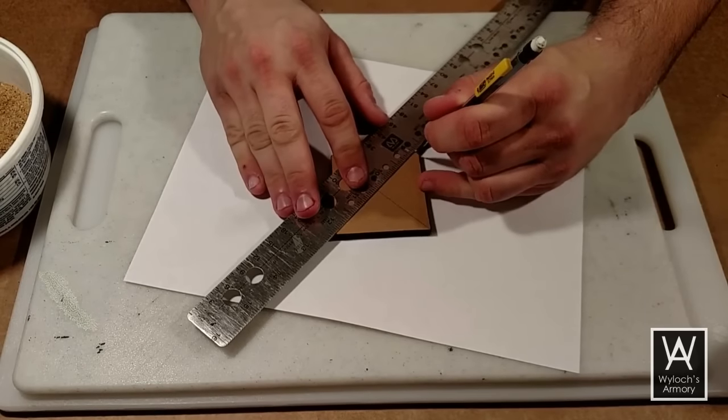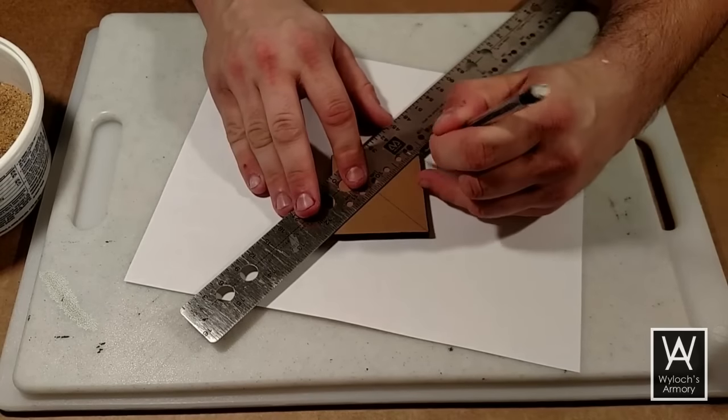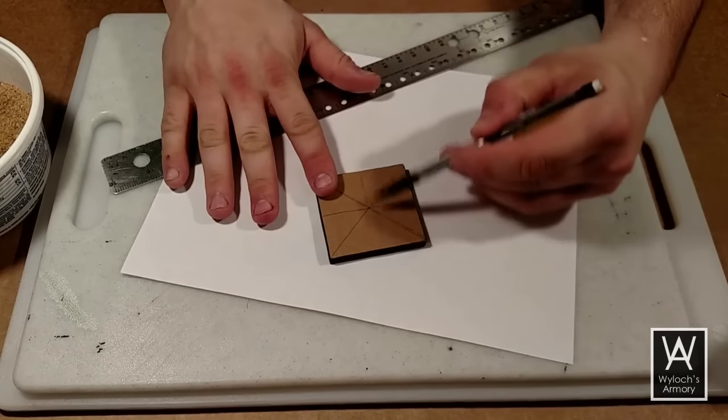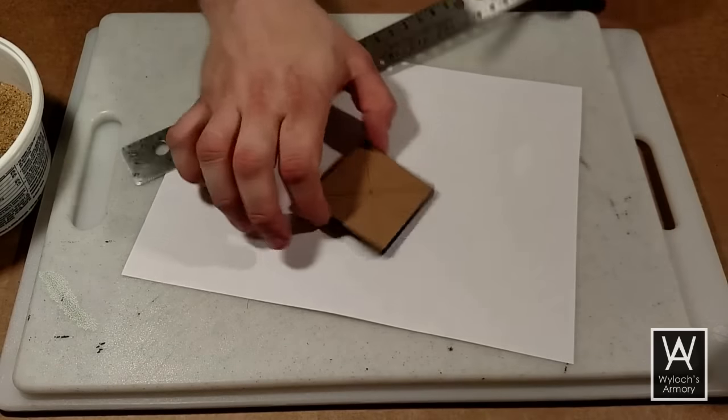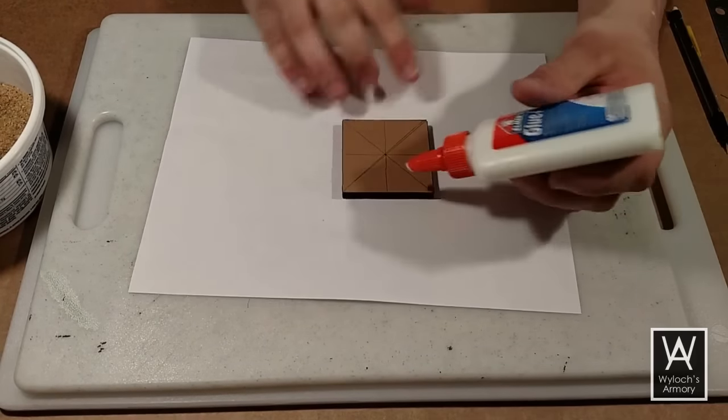Use a ruler and draw a line from corner to corner both ways. This will give you the dead center of the tile. From that point, just roughly freehand draw some lines to identify the four spaces.